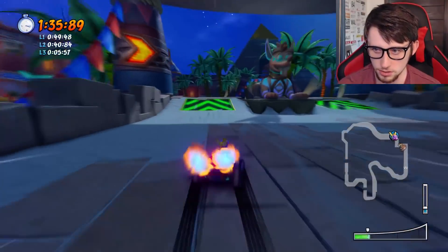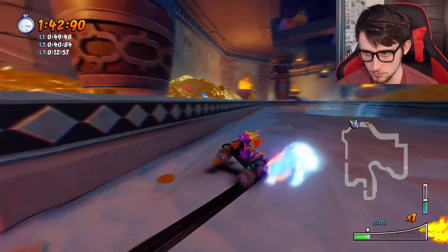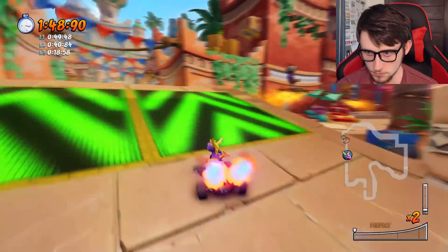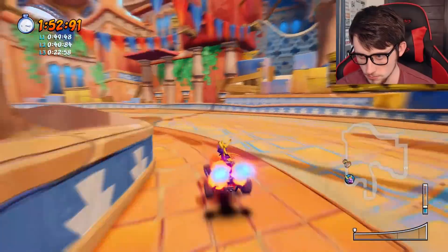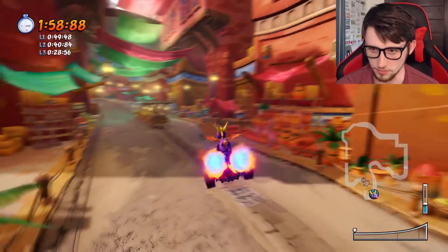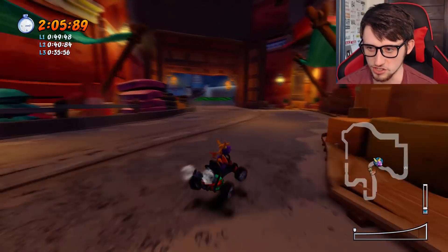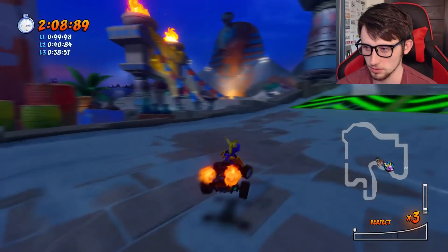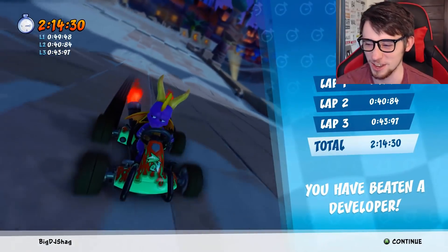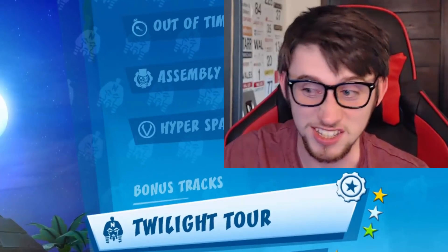Let's see if we can negotiate this last lap. That's a bit better, that's what I kind of wanted to do last lap. U-turn around there, straight into a drift. That's what we were going for the first time, and then I just completely forget to drift altogether around the corner. I have faith that I can get to the line before him. Yeah, I suck at this track. It's done, and I'm not doing it again. My Twilight Tour has seen better days.